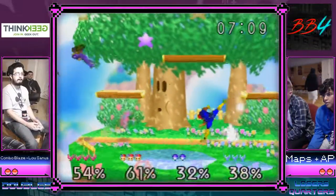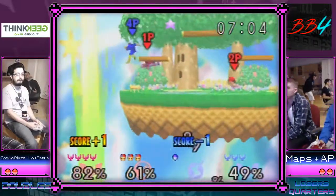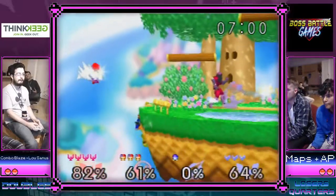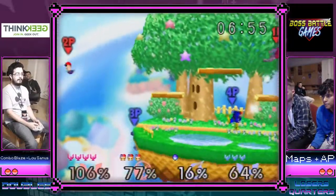Unfortunately misses both the down airs on combo and the Ness — that's really unlucky for AP. Combo is feeling himself with these Falcon kicks again, but maps is able to get that good back air — that should be dead.